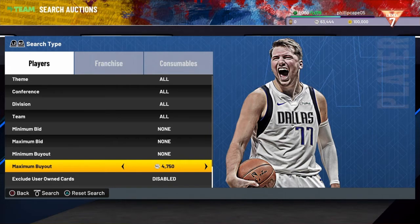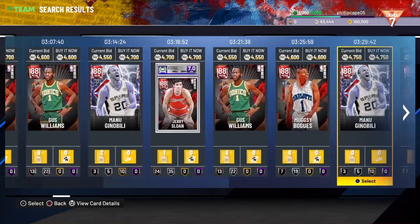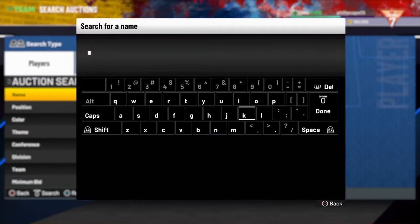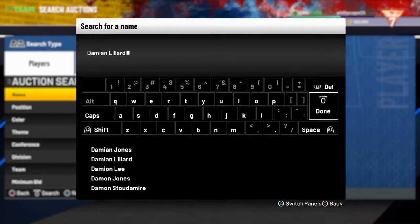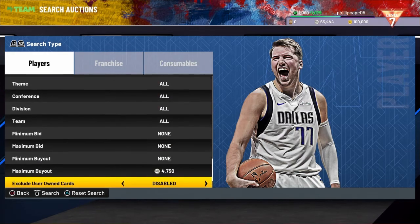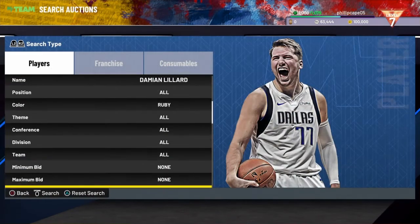When you get these cards you can sell them for more than the base low amount — actually a few hundred more. For example, Manu Ginobili you can probably sell for about 5,500. If you get him for 4,500 or less, you can easily make 500 MT on a lot of these cards.